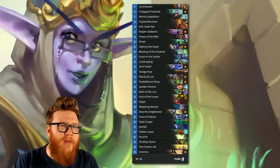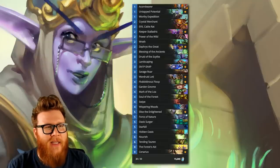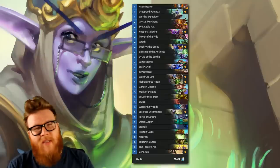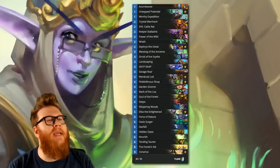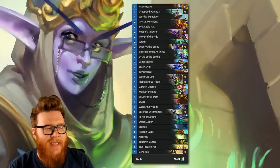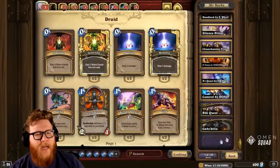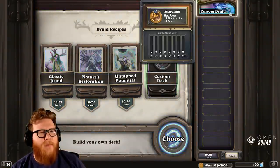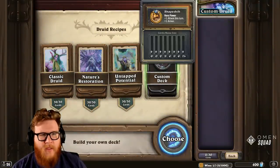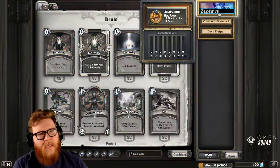We're going to jump into the deck creation process where we figured out this list on the fly. If you don't want to see that and want to jump right into the gameplay, you can hit the link in the description below to skip to that point. We're going to build a Zephyrus deck in Druid — I want standard here.